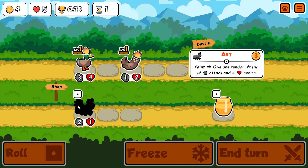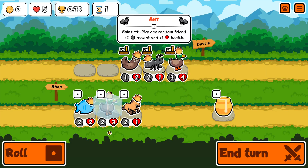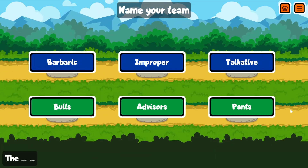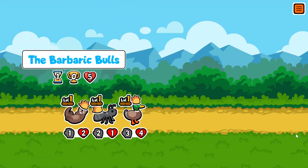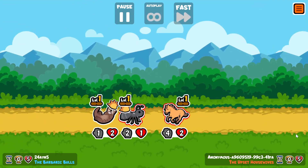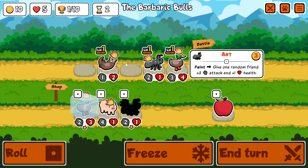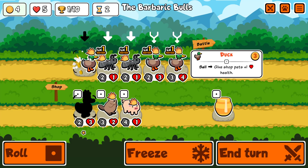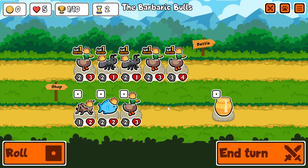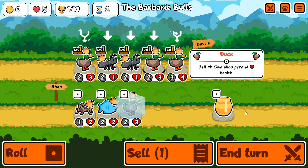Buff the duck. We reroll. Another duck is fine. I'll make you a 3-3. Let's beat the Barbaric Bulls. Alright, this is a good team. Otter not even needed. Another ant and another duck. Duck number three seems decent. We roll again — a fourth duck! Do I want a fourth duck? Maybe a big duck wouldn't be bad. Maybe an early level three duck allowing us to bison our way through.